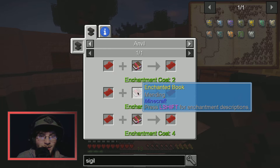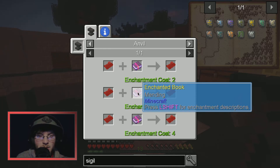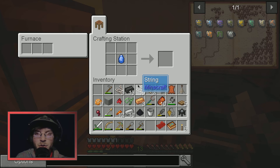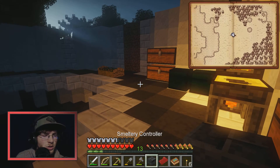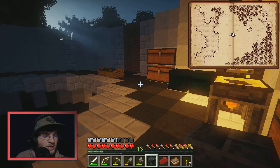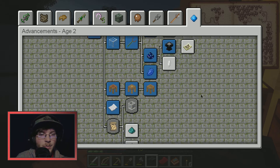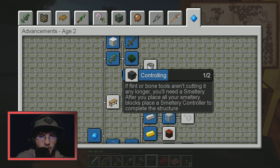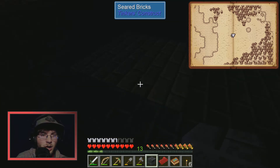I can enchant the sleeping mat with Mending so XP repairs it. We have the smeltery controller now. A hotkey tip: the advancements screen hotkey is L — much faster than going through the escape menu.